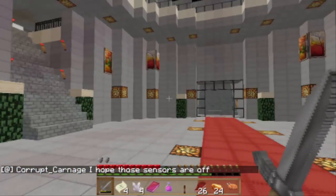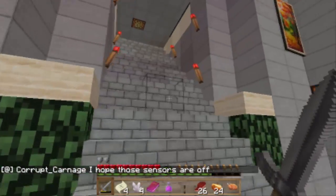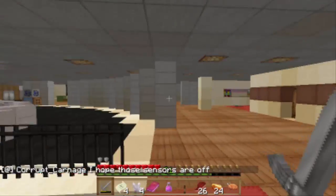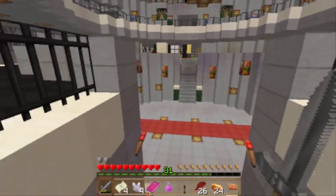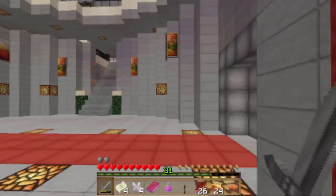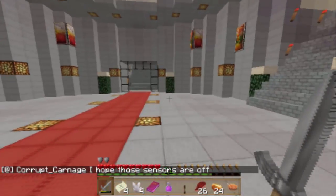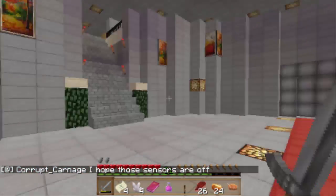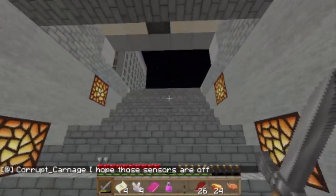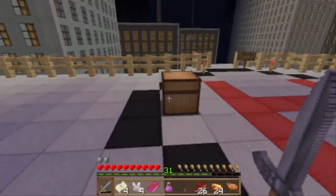What do you mean, I hope those sensors are off, mate? Well, the alarm's going off but I don't see... It's obviously a vault door. But I don't see — because this is where we escape, which is fantastic, because I don't know what's in here.